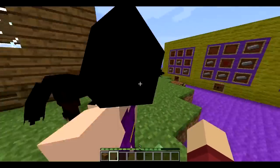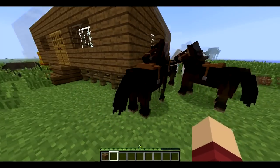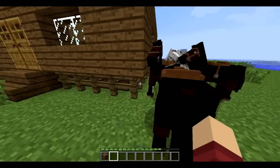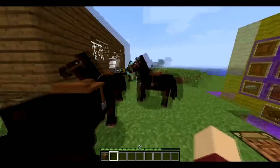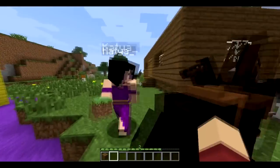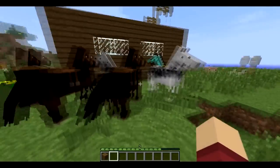First, how do we tame these? Well, you take a bunch of wheat, you click it, you click it without the wheat, and when it doesn't throw you off and shows you little hearts, you'll have tamed it. I cannot show you this — I tamed these in single-player and then transferred the map to multiplayer, but we keep crashing when we ride them.